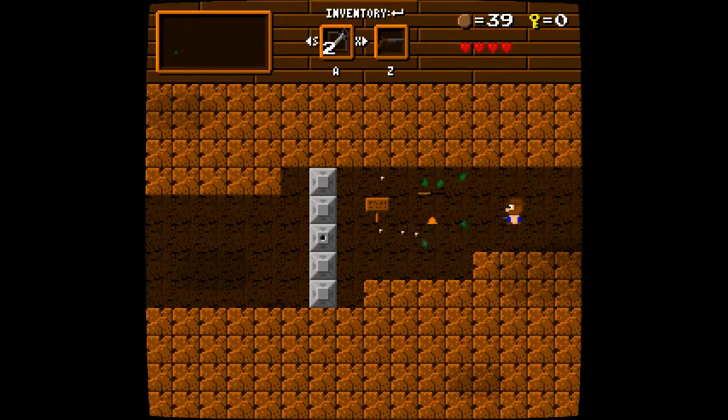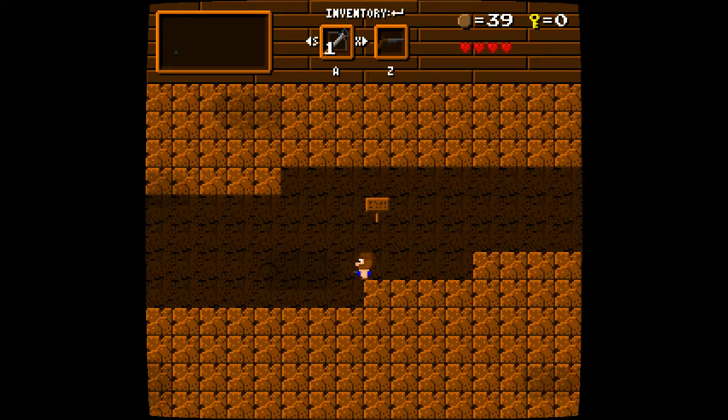Is this where I think it is? It is. So we needed the crossbow to open that up. I don't know if we're meant to be here yet, but we are. We also have the castle to go into, apparently.